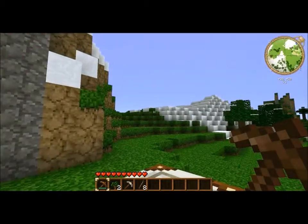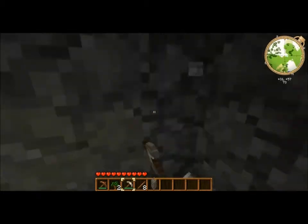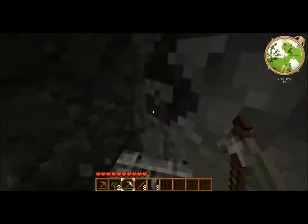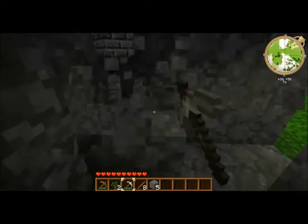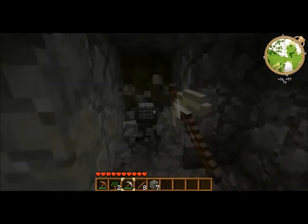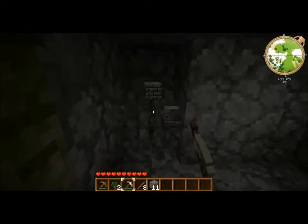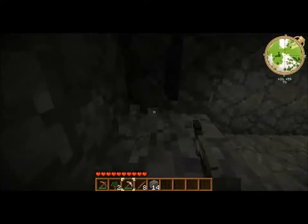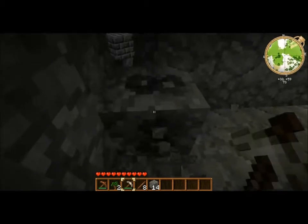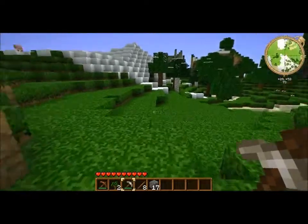Now, I have a texture pack. Some of you might not know what that is, but it changes up the graphic sort of thing — it changes up what you see. For example, you could even have the cobblestone look like some blue rocks, or make the grass really dark green.